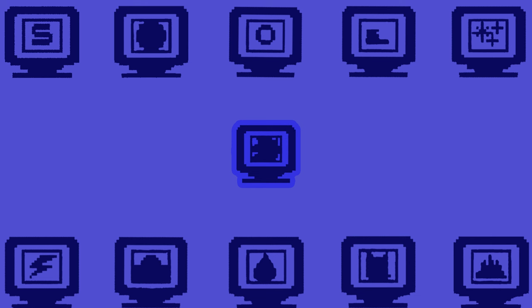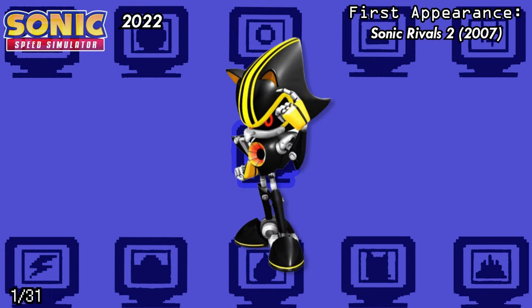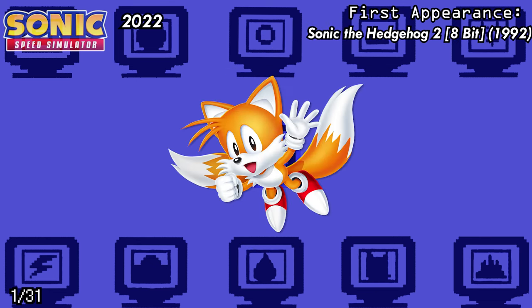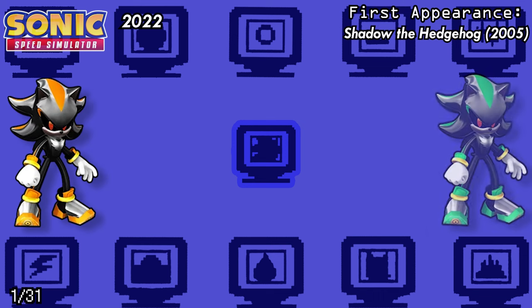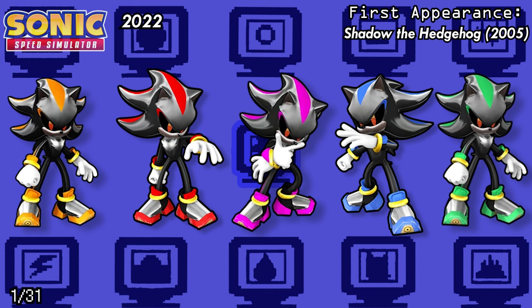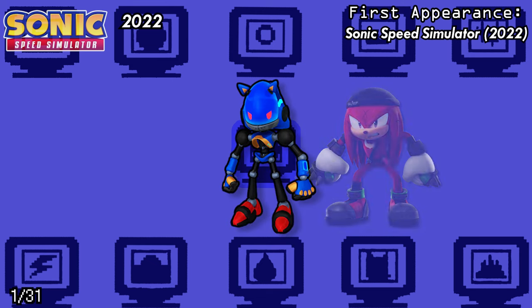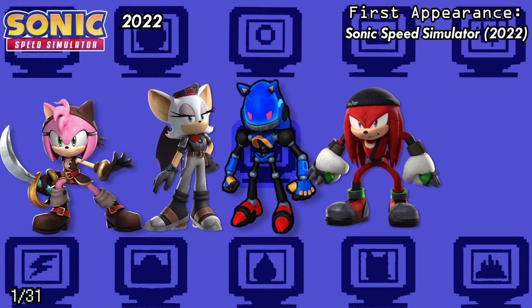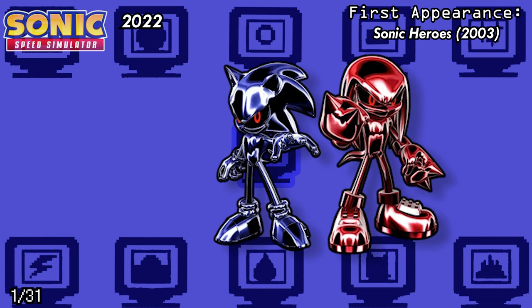But we aren't quite done yet, as we have another gacha-style game with a healthy dose of characters to close us off. In Sonic Speed Simulator, we have Metal Sonic 3.0, Classic Tails, Classic Knuckles, and Classic Amy. Shadow Androids Orange, Green, Blue, Red, and Pink, who originate from Shadow the Hedgehog's Battle Mode. Again, from Sonic Prime, we have Chaos Sonic, Renegade Nux, Rebel Rouge, Black Rose, and Baton Rouge. And finally, to close us off, we have Fake Metal Sonic, Knuckles and Tails, as well as Neo Metal Sonic from Sonic Heroes.